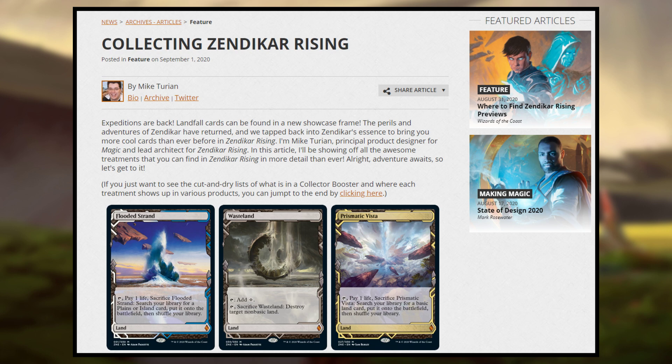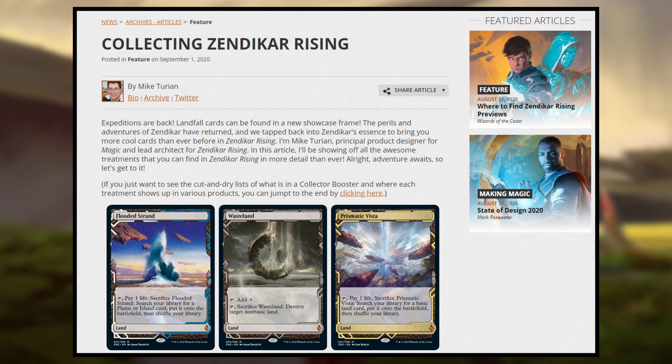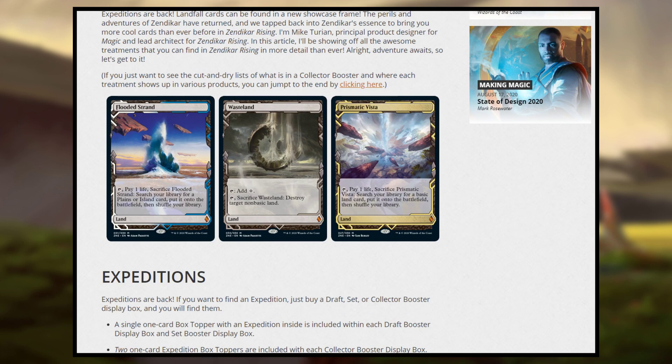There was a giant announcement streamed today and then after that, there was this article posted on DailyMTG about collecting Zendikar Rising. I'm going to show you some cards and then talk about exactly what cards you can find in the collector booster, because it changes every time. I've already skimmed the article and watched the announcement which had a lot of this information.